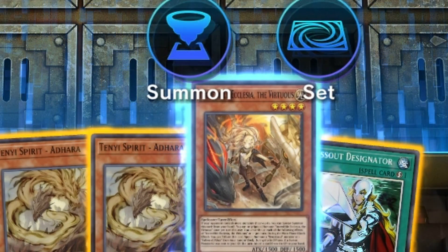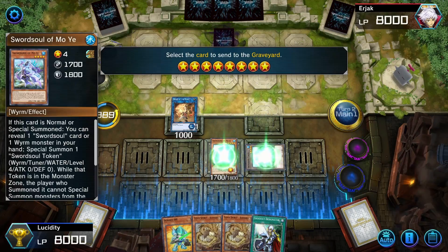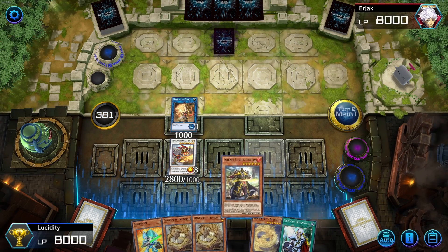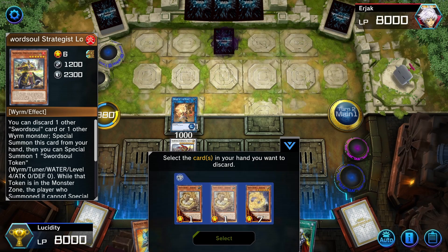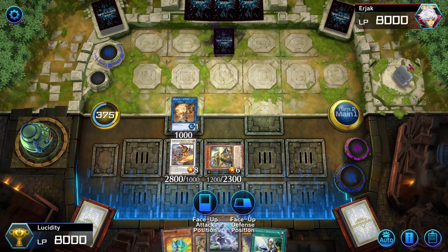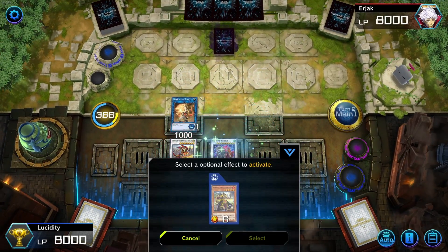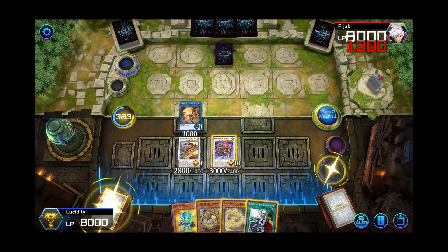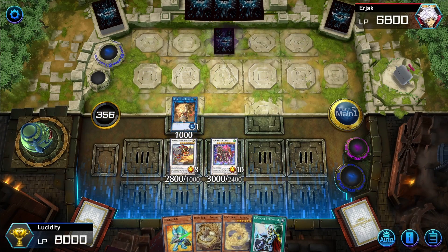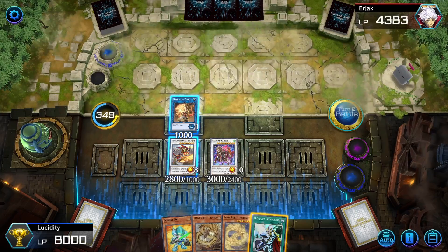I want to get out Baron and Grandmaster — there might have been an OTK there but it is what it is. I activate Long, discard Adhara to get out the token, and bring out Baron — a 3000 ATK beater. Activating Long's effect: 3000 plus 2800 is 5800, plus 1000 is 6800 — that's game. I activate the burn effect just in case of Mirror Force. And that's it, bop bop bop — game over.